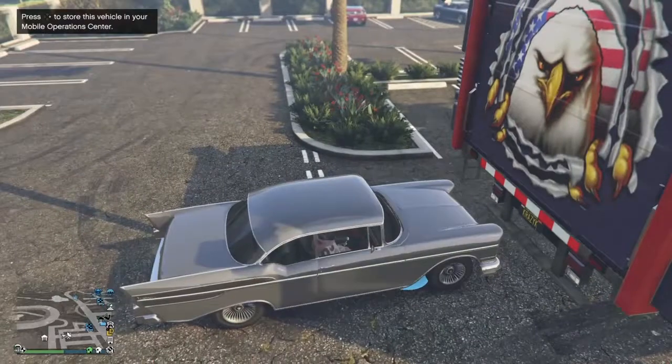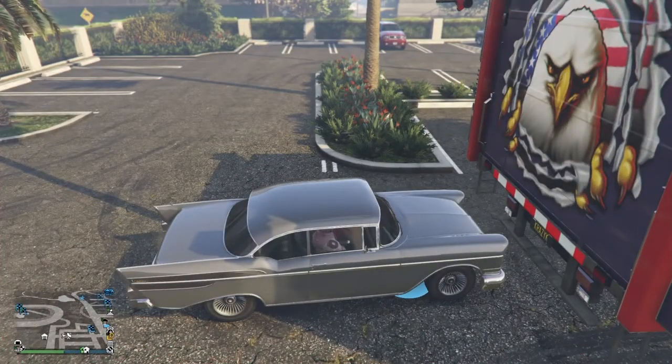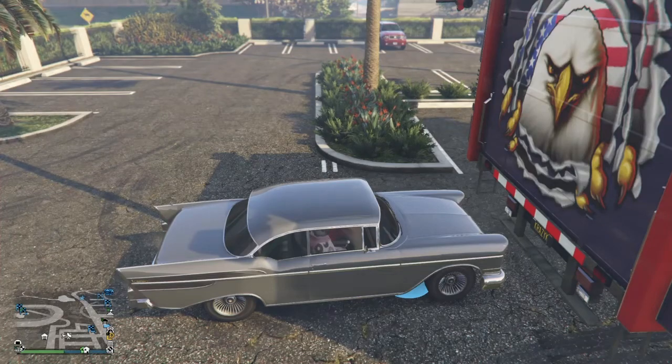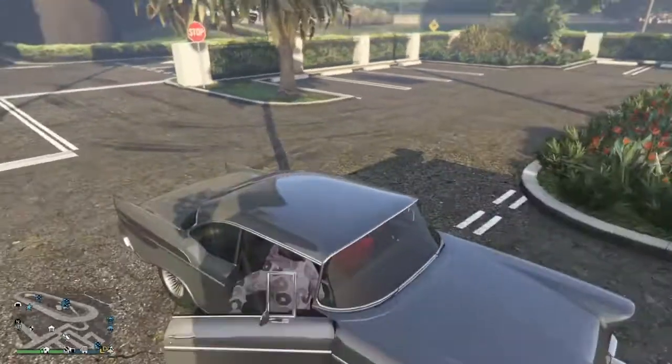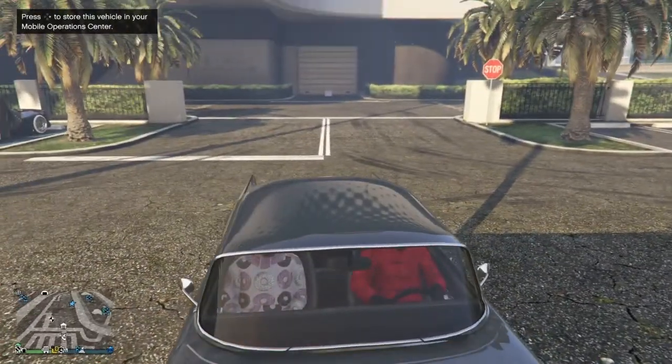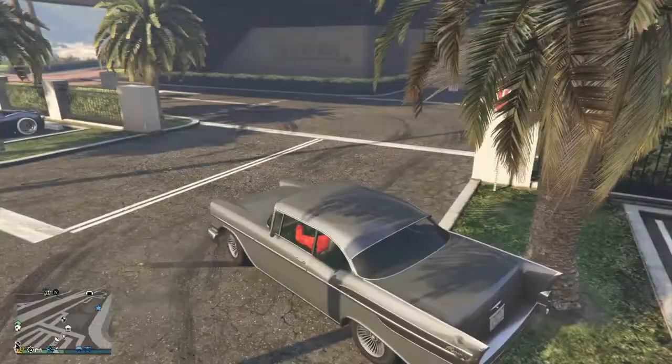Now I'm about to drive to the MOC. I'm gonna press right on the d-pad once — it's going to kick him out of the car. I press right on the d-pad one time, it kicks him out the car. He's going to get back in and he's going to stay in that mission the whole entire time until I get inside of the casino.